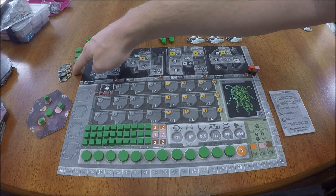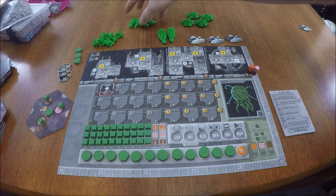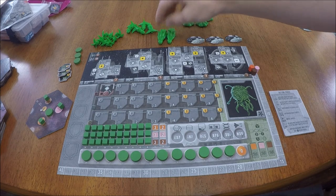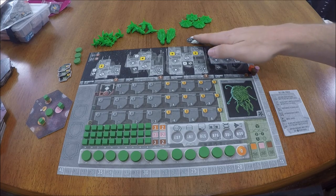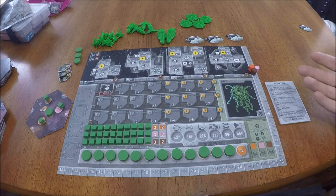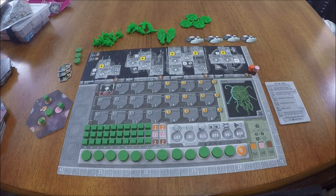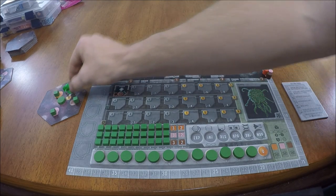The remaining components to keep nearby should be 3 ambassador tokens, 3 unused action discs, 8 small interceptor ships, 4 medium cruiser ships, 2 large dreadnoughts, 4 star bases, 3 colony ships, and their action card. Depending on your race, you may have unique components — for example, the Planta should have a 4th colony ship. Players should also start with one interceptor on their starting tile.